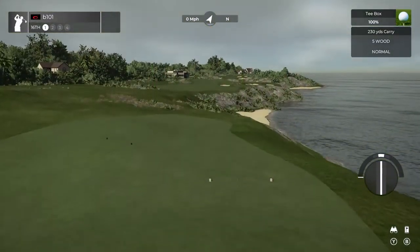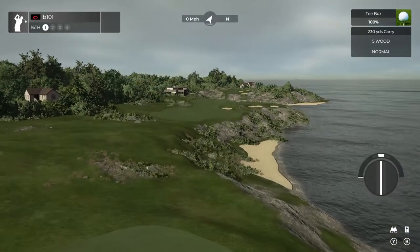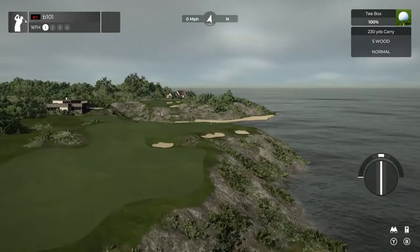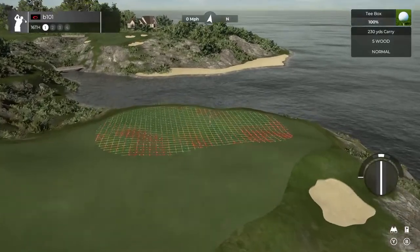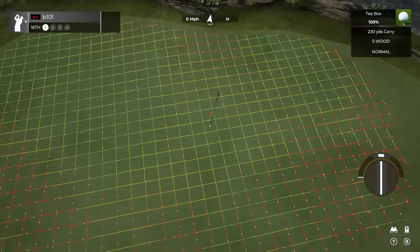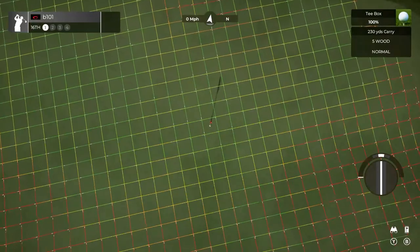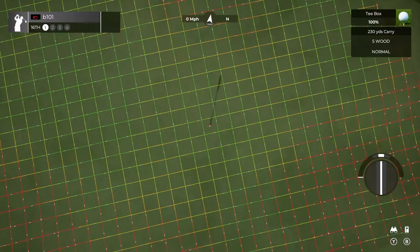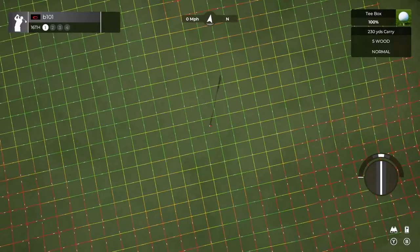The par four it shares with is the 16th, which is kind of an ode to Cabot Cliffs' 17th. It's really interesting in how the land movement works. The one big feature this hole is built around is that the green is at the bottom of a hill. So where do you land the ball driving this? How do you manage that really big wild slope? Do you want to go down it and leave an awkward putt back up and over it, or do you want to lay up short of it? It just poses all sorts of interesting questions, and there's no one right way to play the hole — which is a great attribute for a short par four.